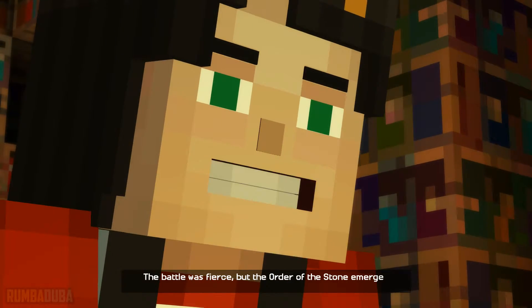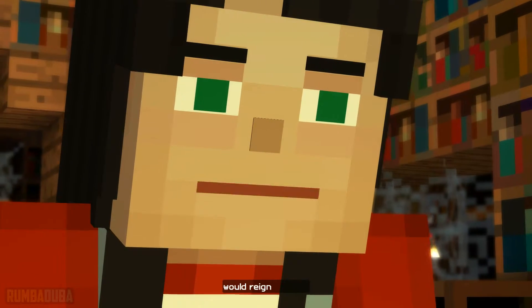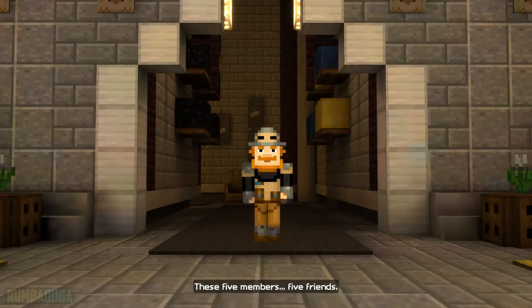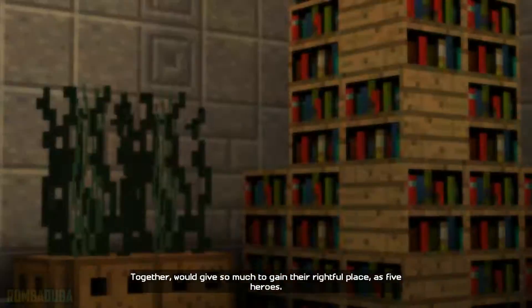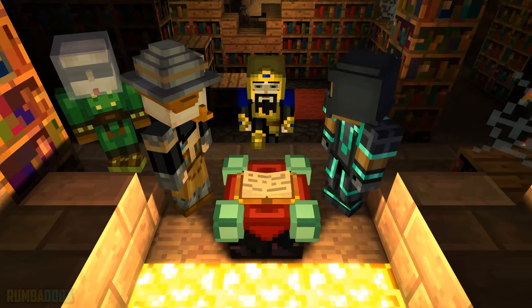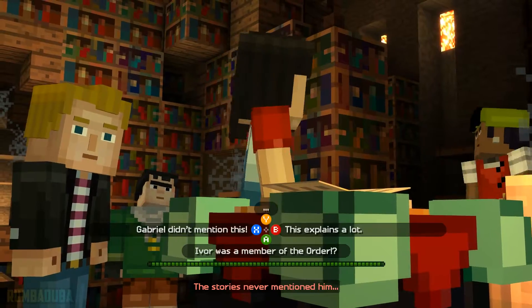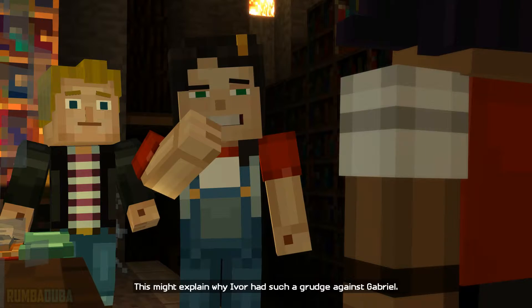The battle was fierce, but the Order of the Stone emerged triumphant, saving the land and ensuring that peace and prosperity would reign forever. Well, not exactly forever. These five members, five friends, together would give so much to gain their rightful place. As five heroes, they would author their own end. They would slay a dragon. Ivor was a member of the Order of the Stone? The stories never mentioned him. This is so crazy. This might explain why Ivor had such a grudge against Gabriel.